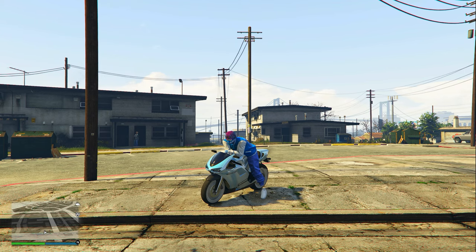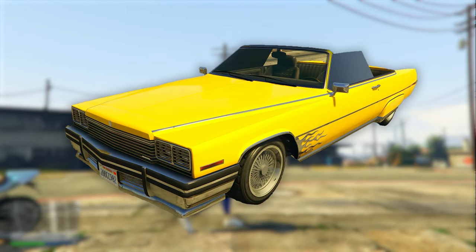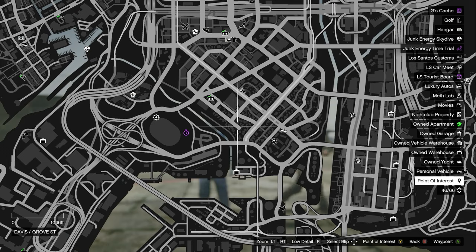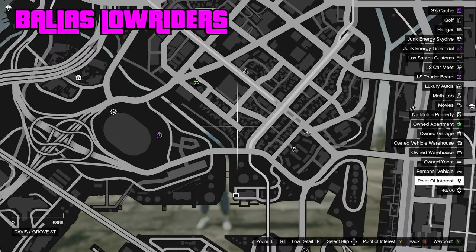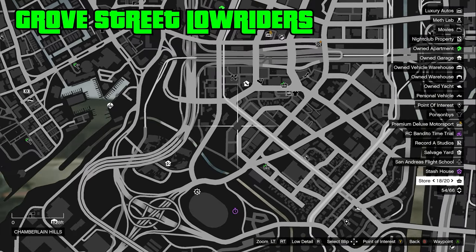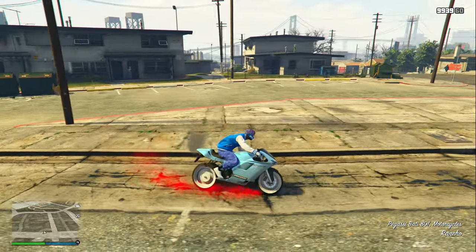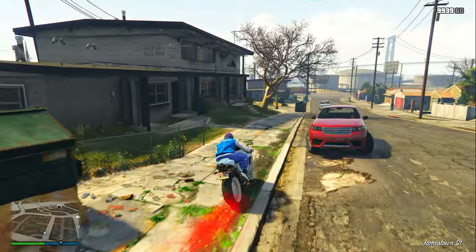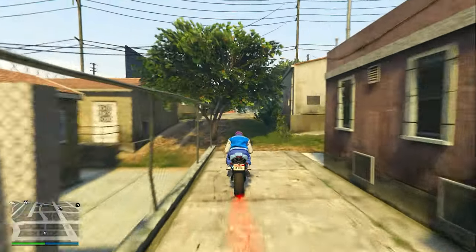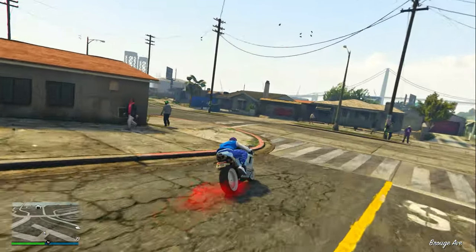For these next secret vehicles I'm going to show you how to find both versions of all three gang lowriders in GTA 5 Online. Here's the exact location where both versions of the Vagos lowriders spawn in, then this location is where both versions of the Ballas lowriders spawn in, and over here is where both versions of the Grove Street Families gang lowriders spawn in. Once you know all the locations, put yourself in a busy public session, then drive up and down each one of those streets until you find one of the lowriders.